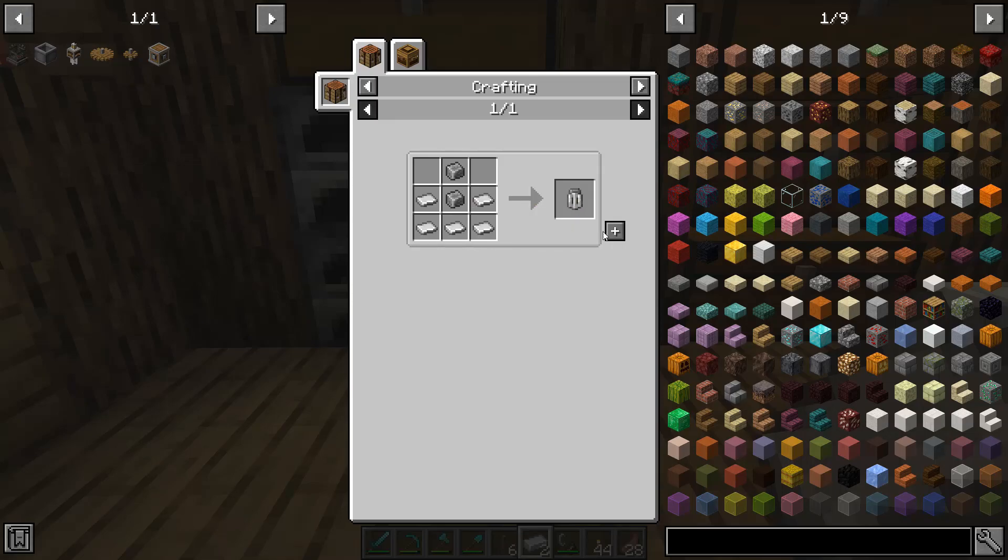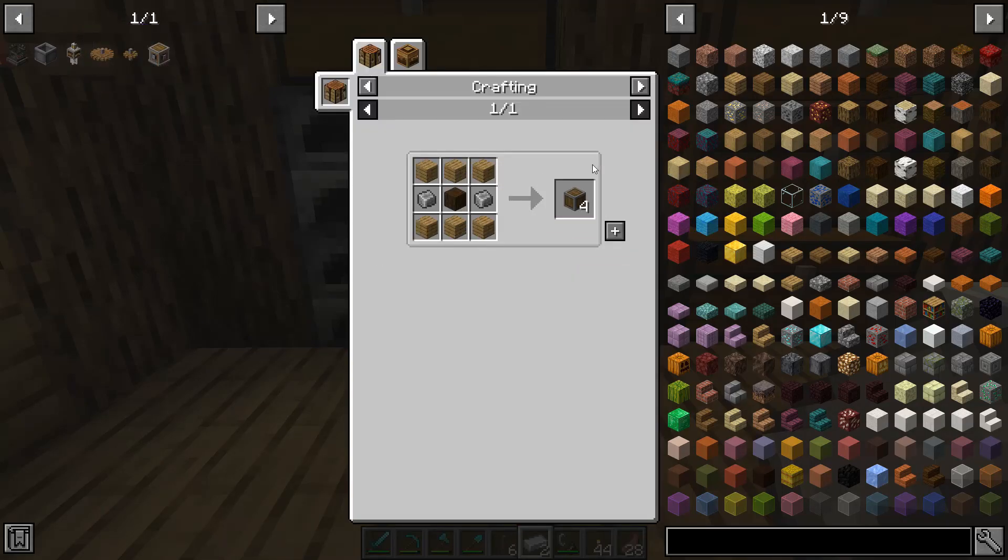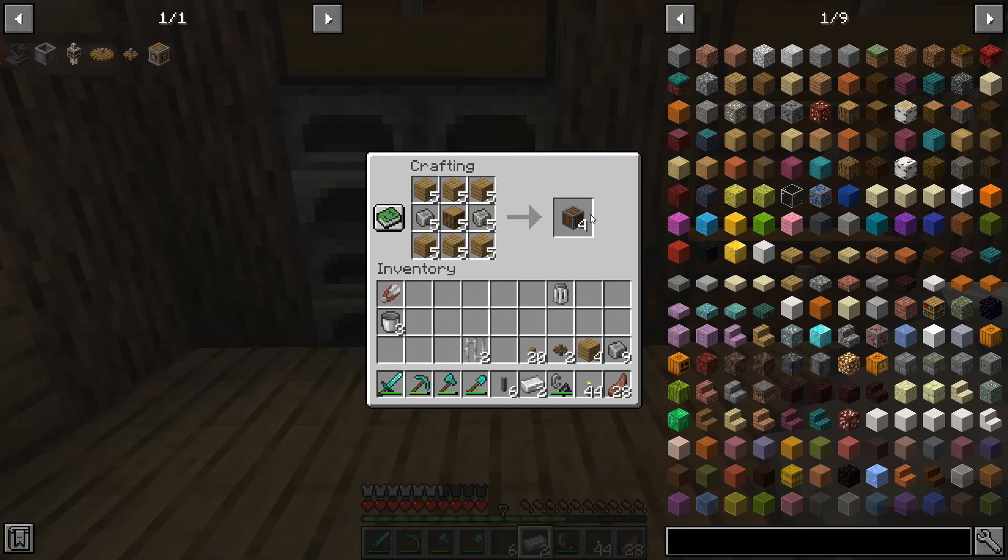So we come back in here, craft this up, and then the rest of it is fairly simple. We just need to craft some andesite casing — we're going to be making probably eight andesite casing today, that should be sufficient. So then we come back in and we can make the Mechanical Mixer.